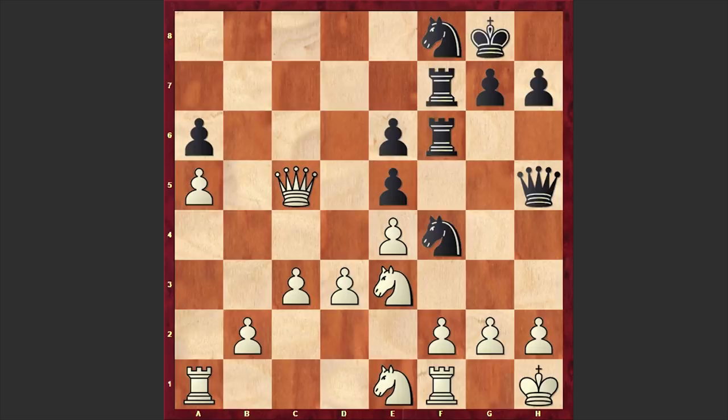Overlooking Black's next threat, White played Rg1, which is losing on the spot. Instead of Rg1, it was better to play f3, and then if needed White can play Ng4. But in our game we have Rg1, and as we have reached the critical position, please pause the video and try to find the winning combination for Black. Ready? In here Hugo Hussong played Qxh2 check — look at this epic queen sacrifice! I'm sure you managed to find this queen sacrifice, but did you manage to calculate all the way up to checkmate? That's the question.